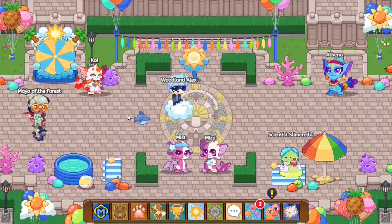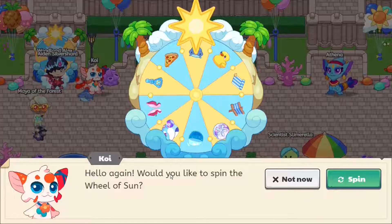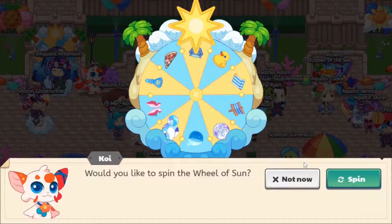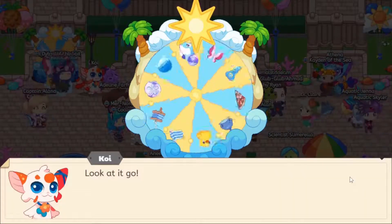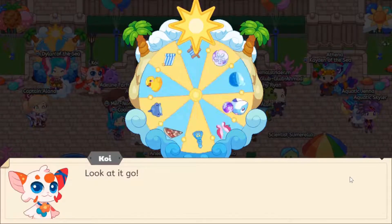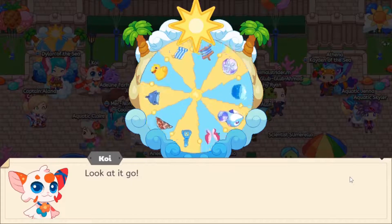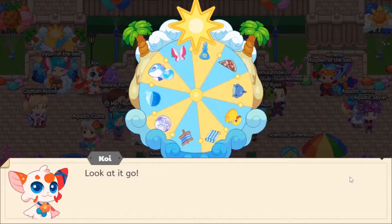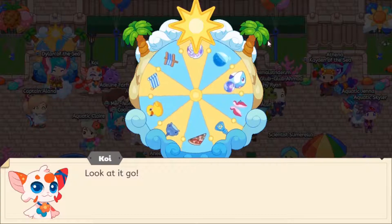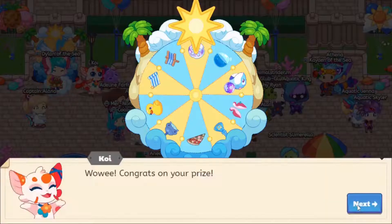The first way to get Sand Dollars is through Kai, who runs the Wheel of Sun. What you do is click the spin button and it will spin around. You can see that one out of these ten rewards is a Sand Dollar — 25 Sand Dollars. When you guys spin the wheel, you have a 1 in 10 chance of getting 25 Sand Dollars, which is approximately 2 and a half battles worth of Sand Dollars.